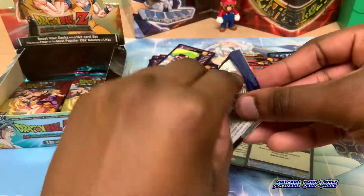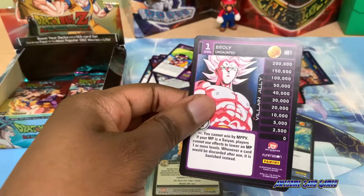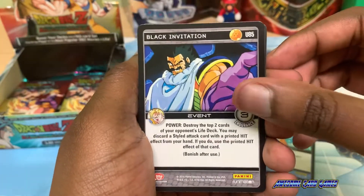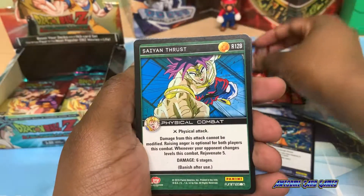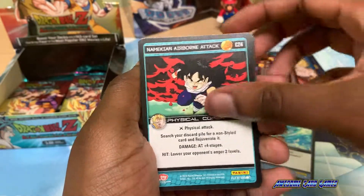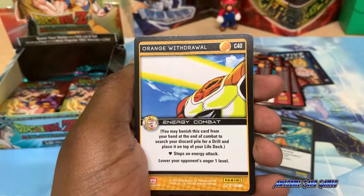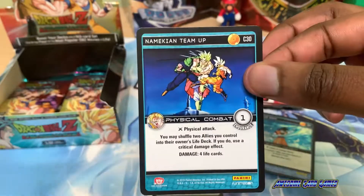Only a few more packs to go. Level 1 Broly as the ally, level 4 Cooler, Black Invitation, level 1 Android 13. The rare is Saiyan Rust. Namekian Airborne Attack, Black Vault Strike, Red Wallop, Red Disregard, Orange Withdrawal, Orange Combine Burst, Namekian Team Up.